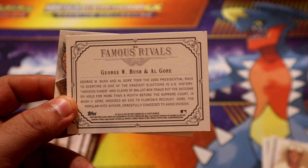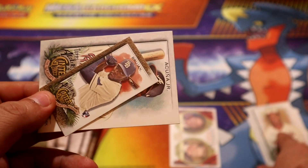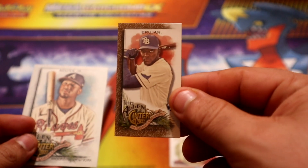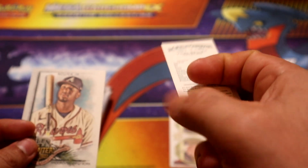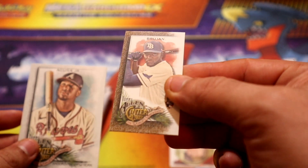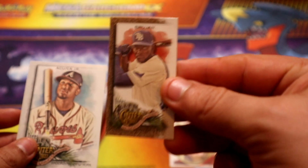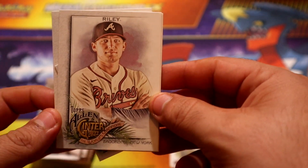Let's see the back - there you go, if you want to read that, let me focus more on the back. All right, that's gonna be our first insert. Then we have a mini of Mr. Ruhan - rocky back, regular back. Not sure if it's a parallel, but it probably is a parallel honestly. And our last card in there will be Mr. Acuna Junior - pretty nice, not bad for the first pack.